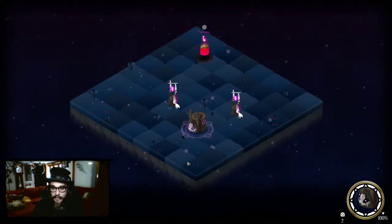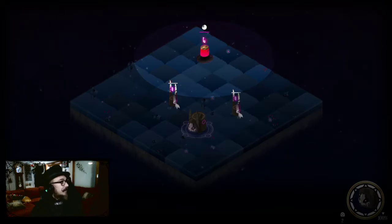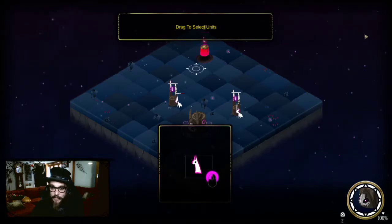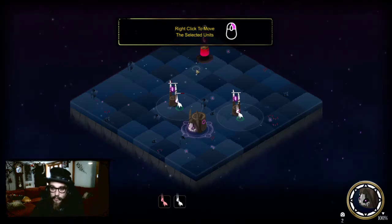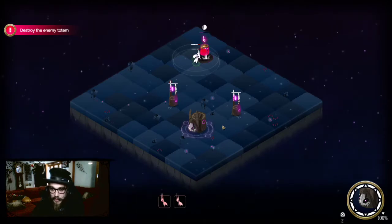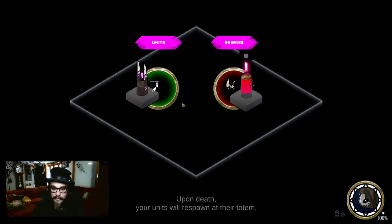I need to protect the main thing but destroy the other thing. Got it! I should have made spirit warriors in between me and that. Only tried to protect herself. For there were enemies in this broken land. I need to drag to select units and then right-click to move them. Upon death, your units will respawn at their totem. Okay, gotcha. Aww, bunnies.